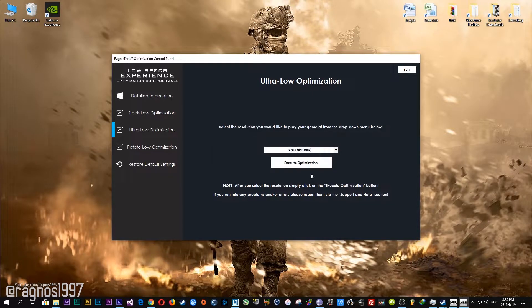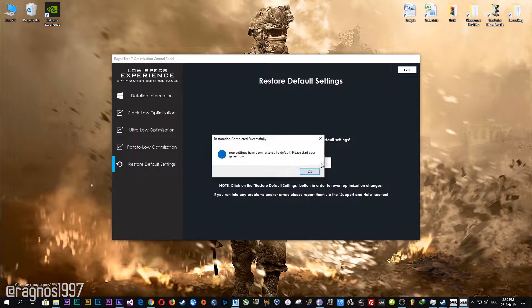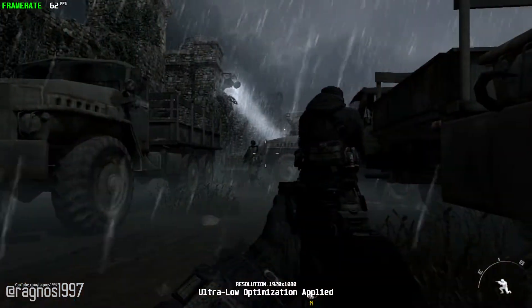Feel free to experiment with the resolutions and optimization methods to find what suits your system the best. If you are not happy with the optimization results, you can always restore your game to default settings. Simply select the restore default option and your game will be reverted to default settings.